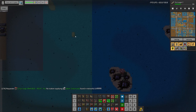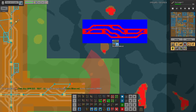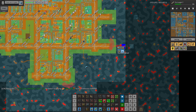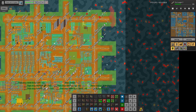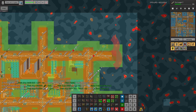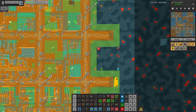It might make sense to start landfilling this area a little bit. I need to clear these biters as well at some point. Now I'm more focused on this block - I want this block so that we can get science production. We might even be able to get blue science production as well.